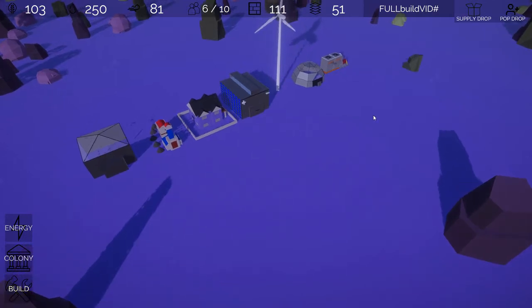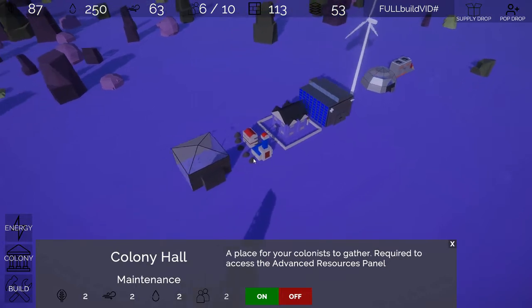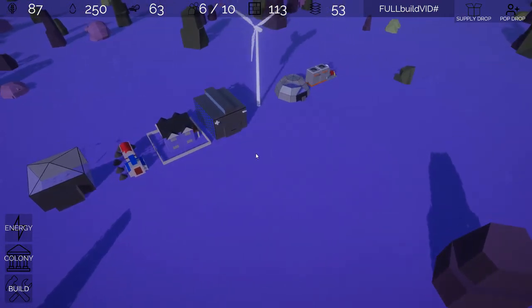In terms of resources, we've split them into two categories. We have construction resources — stone and plastics — which are only used to construct buildings. Food, air, and water, which were used before for construction, are now just used for maintenance costs to maintain your colony. Each structure now has its own maintenance cost. So it's kind of the same gameplay as before in terms of food, air, and water, but now they don't affect your ability to construct buildings.